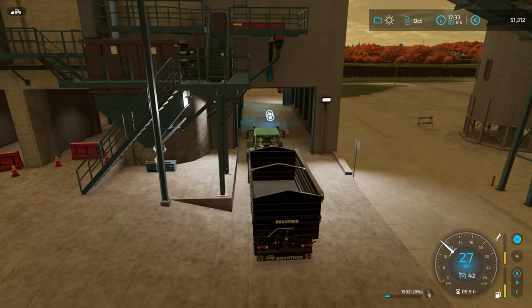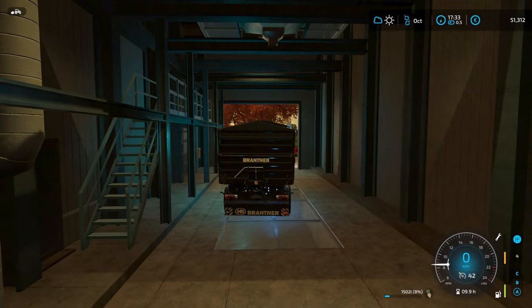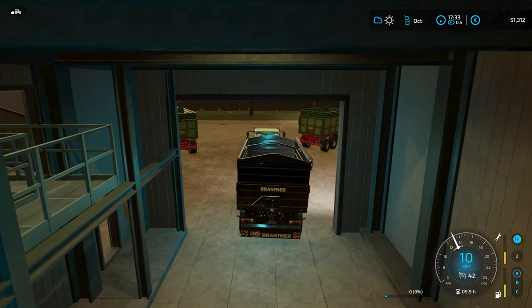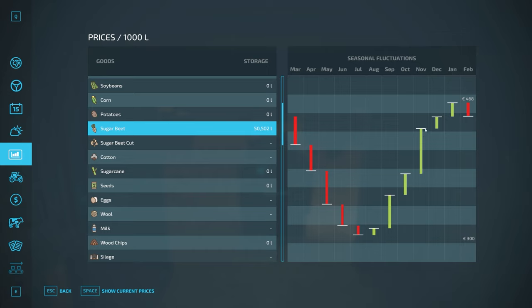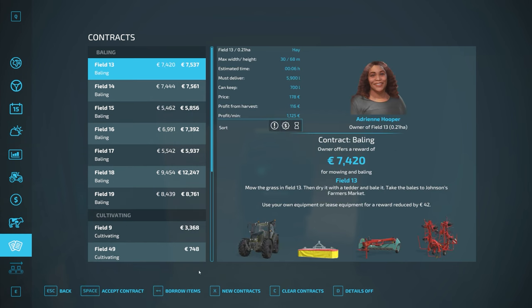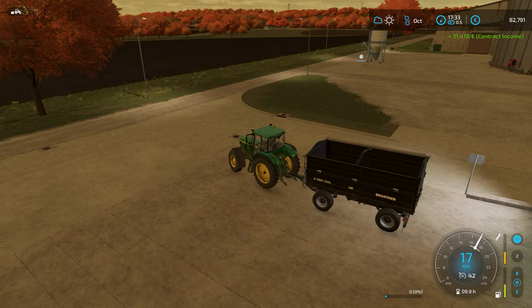Let's get here and unload it. Let's pull out and have a look at the price. As you can see, we have 50,000 liters here at Goldcrest Valley — it's 430 going up. We might sell them in November, but we'll see. If the price is continuing to go up, we might hold on to it. So with that, we'll accept this contract — it is complete and we've collected that money. We have $82,791 from that contract.